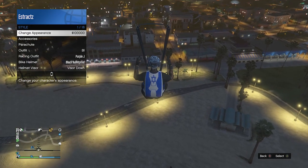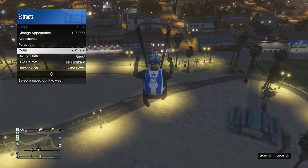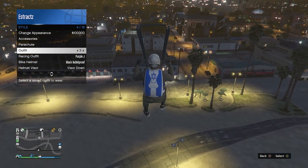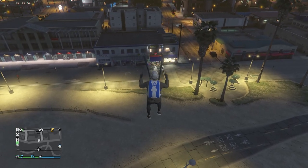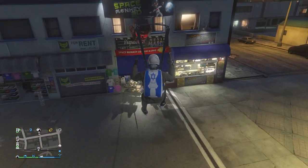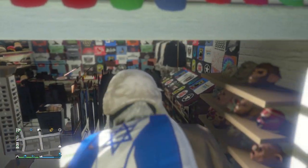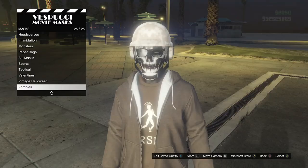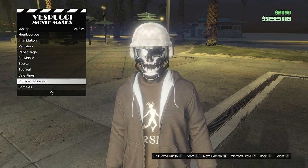Pull up your interaction menu, go to style, and equip the outfit you want to merge the duffel bag over to, just like this. Then aim yourself towards the mask door and try to have your character hit the blue tarp so your character falls, just like this.